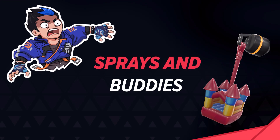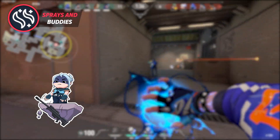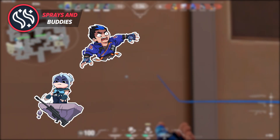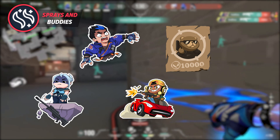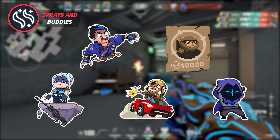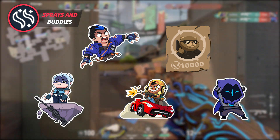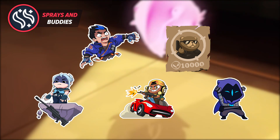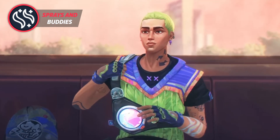Wrapping up this video, let's get to the sprays and gun buddies. Right off the bat with the sprays, some of my favorites are the Bi-Aup Jet Spray, the What Surprised Yoru Spray, the Wide Swing Raise Spray, the Wanted Tactibear Spray, and the Omen Cat Dance Spray. Not only are these sprays cute little anime versions of the agents, they're also funny as heck if you look at the artwork in a humorous context. They definitely made me laugh a bit when I first saw them.